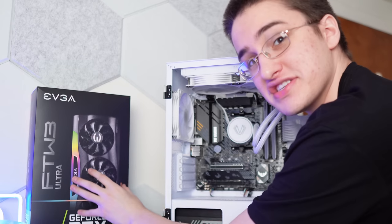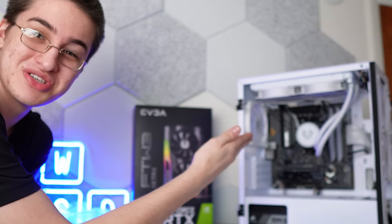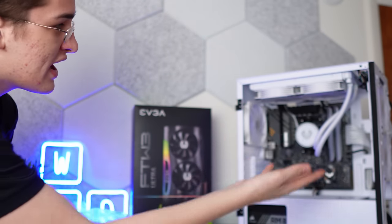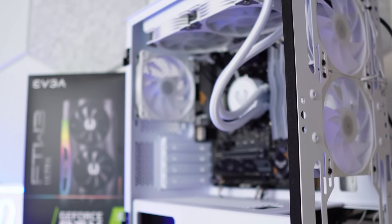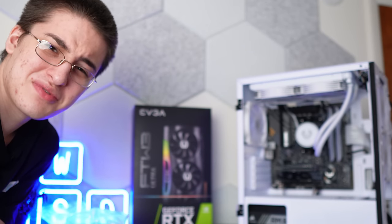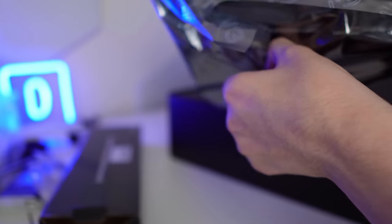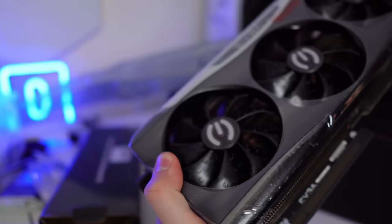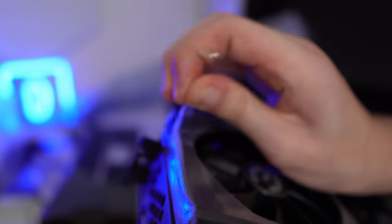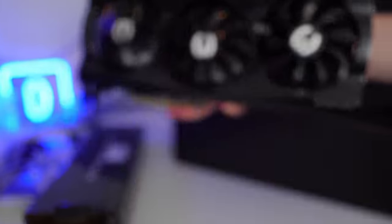The build is fully done minus the GPU, so let's unbox this thing and put it in the computer. So far this build is turning out super fire — I already have the 24-pin power cable extension, the 240mm AIO, two of the three RGB fans in the front and one in the back. Oh man, when it's done I think I'm going to cry. I must say, peeling off that plastic was not satisfying at all.